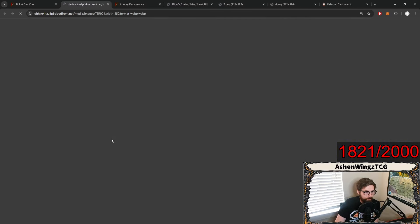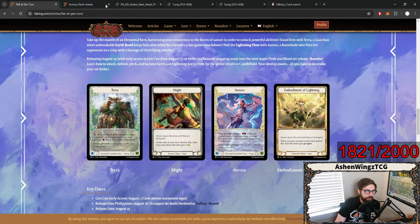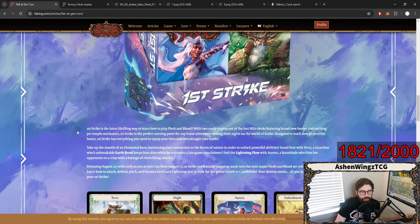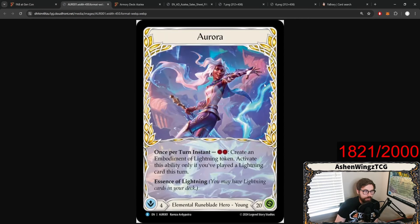This is Terra. Terra is an Earth Guardian that says at the beginning of each end phase, if there is an Earth card in your pitch zone, you may pay a resource, and if you do, create a Might token. Terra is pretty straightforward as far as Guardian stats go. The cool thing about them is that they're playing more defensive, while Aurora, who is the other hero that we had seen here,